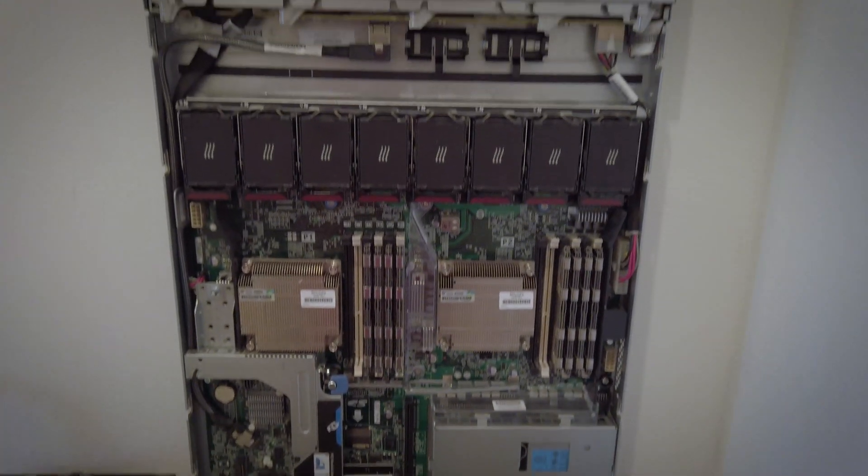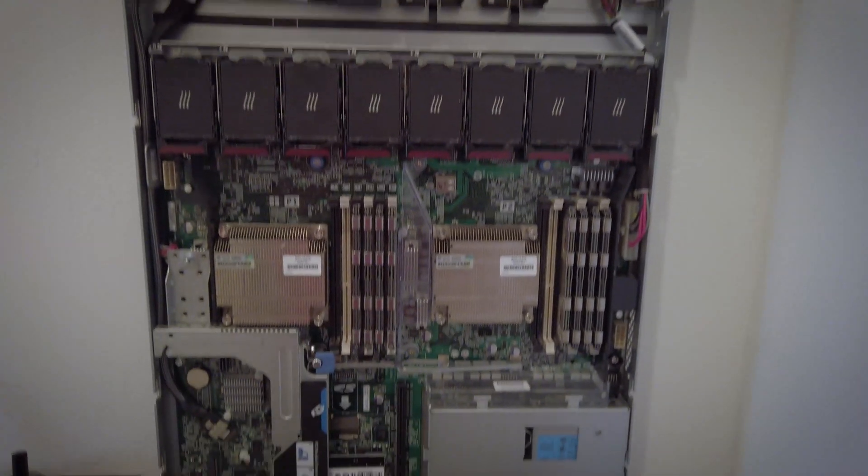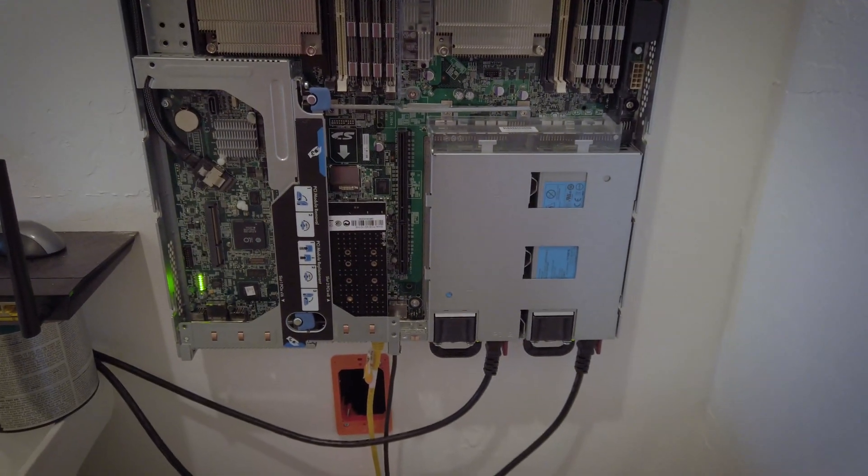Here's what the inside of my server looks like. Now I have 19 terabytes of storage as well as a 240 gig drive to speed things along. The cache drive — when you load stuff onto the array, it'll put it on the cache drive first if you want, which makes it faster to load and move stuff around. I might get a bigger one or add another one because from what I understand, Unraid can support two cache drives. At 240 gigs it gets full kind of quick, believe it or not.